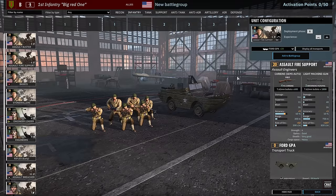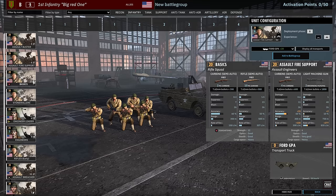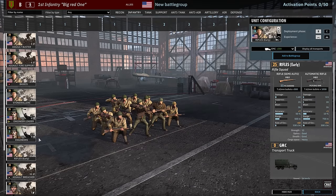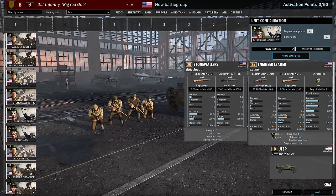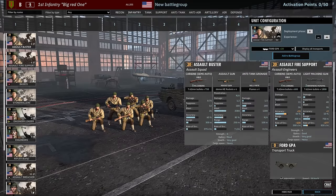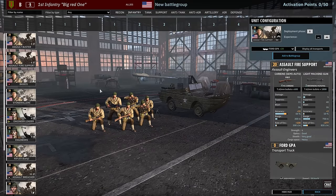Next we have the Assault Fire Support, another unique unit to this division. Six strength squad with four M1 carbines and two Browning machine guns. These can only be brought in Phase A with 1 or 2 vet, nine and six availability. We have the Basics which come in from Phase B. A lot of the infantry here can only be brought in from Phase B — all the rifles are Phase B, even the engineers. There are also some unique infantry in Phase A that can only be brought in Phase A.